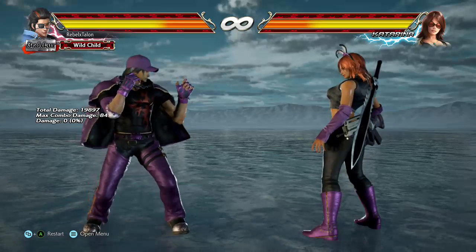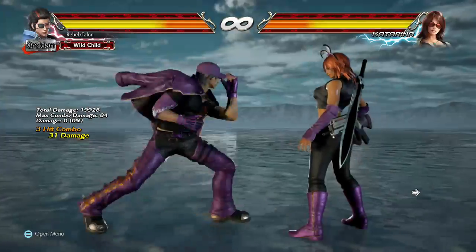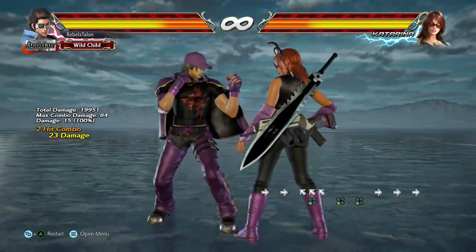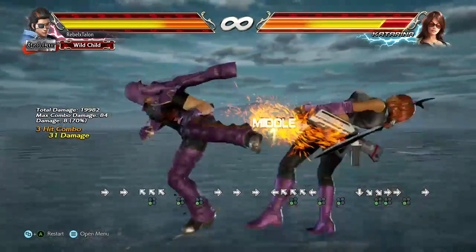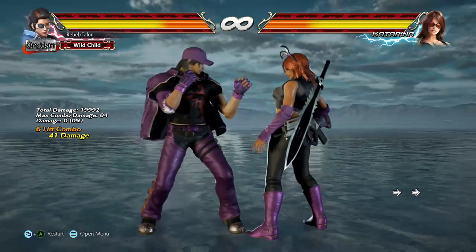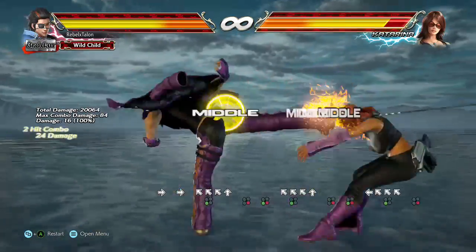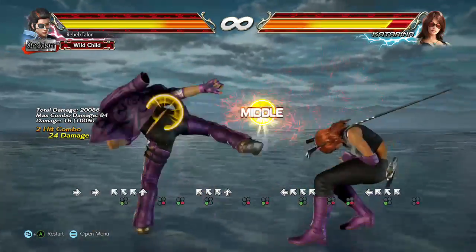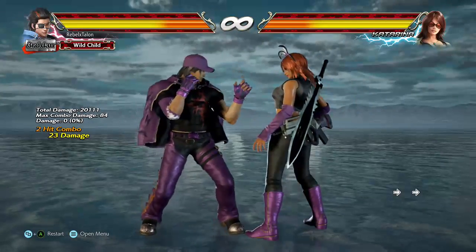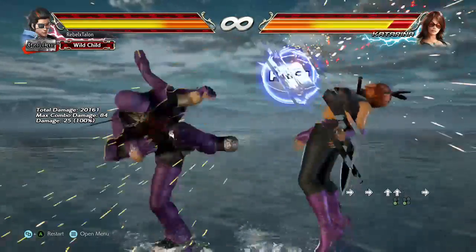You have your up-back 3-3, which puts you in left flamingo stance. It is also a screw attack, and technically it's a launcher — though some people agree to disagree. You also have up-back 3-4. These are his new moves; he did not inherit these from Beck — these are 100% his own and unique to him. You have his up-3, which puts you in left flamingo stance and is technically a launcher. Then you have his up-4, which puts you in right flamingo stance.